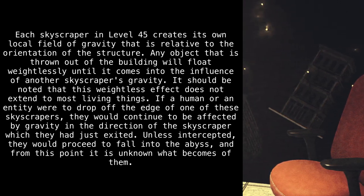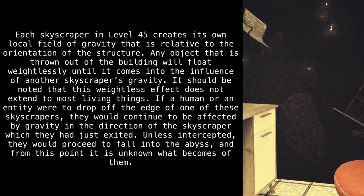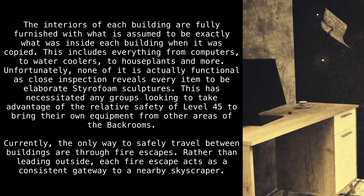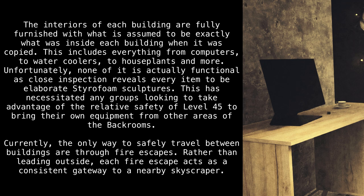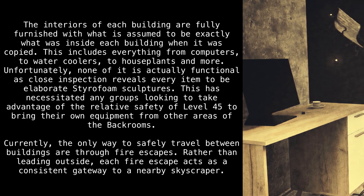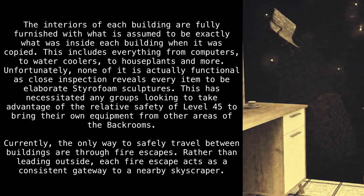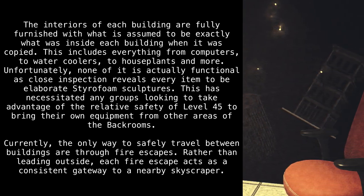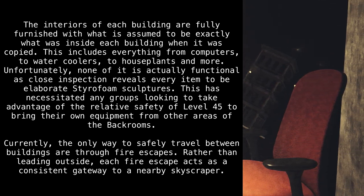Unless intercepted, they would proceed to fall into the abyss, and from this point it is unknown what becomes of them. The interiors of each building are fully furnished with what is assumed to be exactly what was inside each building when it was copied. This includes everything from computers, to water coolers, to houseplants, and more. Unfortunately, none of it is actually functional, as close inspection reveals every item to be elaborate styrofoam sculptures.